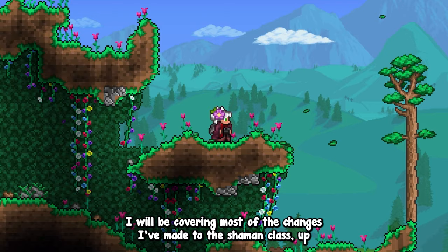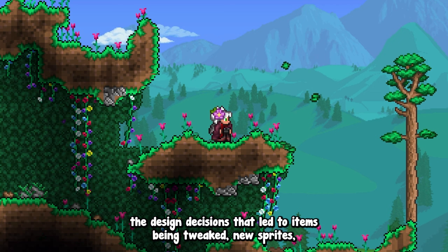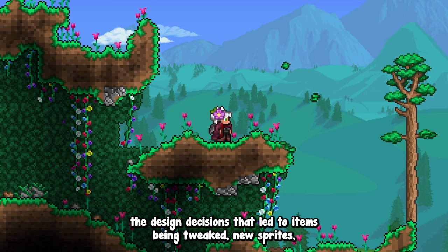This is a more laid-back video than what I've been doing so far. I will be covering most of the changes I've made to the Shaman class up to the Wall of Flesh. The goal is to explain the design decisions that led to items being tweaked, new sprites, and visual overhauls for a lot of projectiles that aged badly.